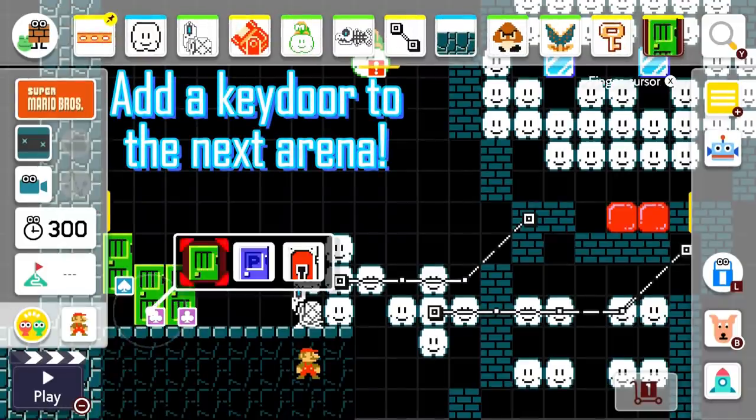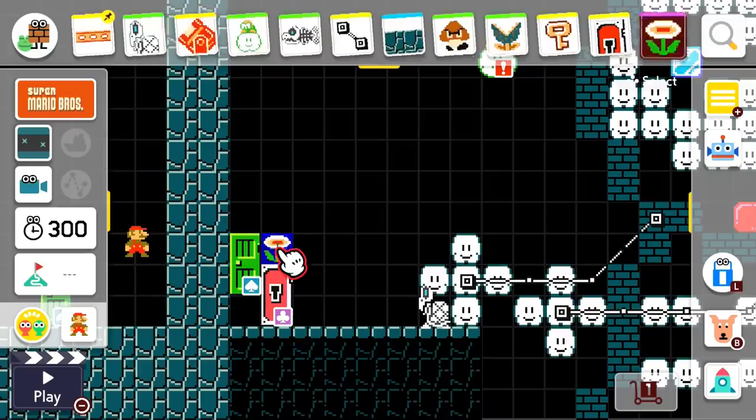Place a key door leading to the next arena. Also give Mario a Fire Flower.